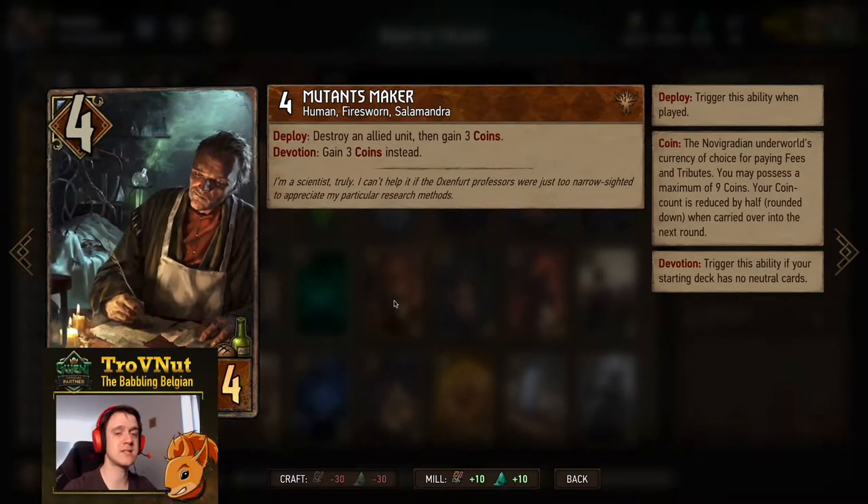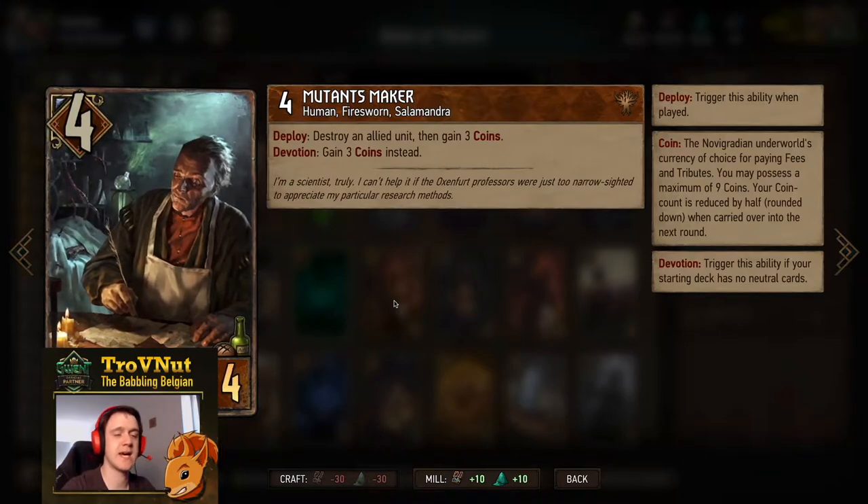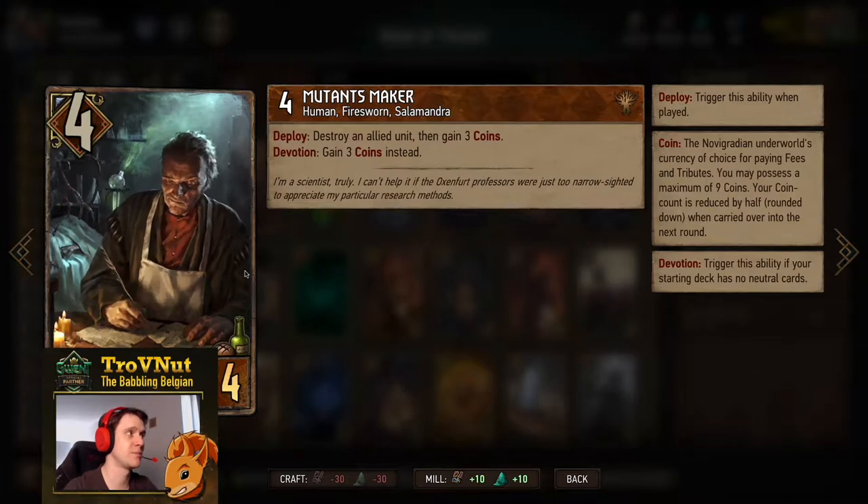The fact that the fee has gone down to one means your coins have a 100% markup, making this card as efficient as Gallard Blindheim — which was until now the only one who could double up on your coins, aside from Philippa who doesn't give you extra coins on top of her ability. Then we have the Mutant's Maker: this is a Devotion deck so we gain three coins regardless, with a four power body on top.